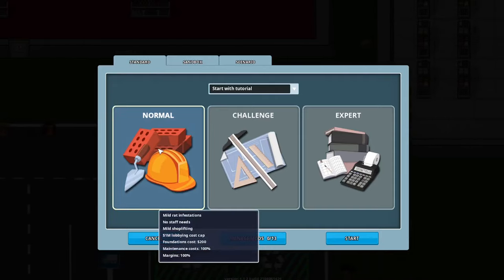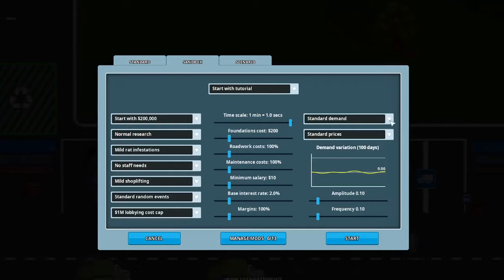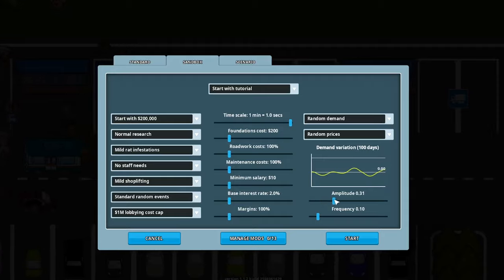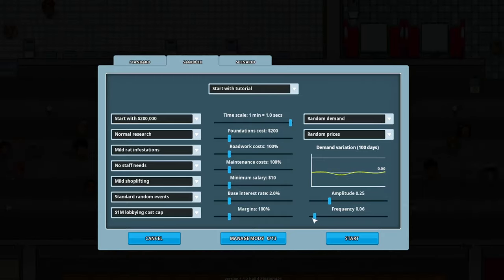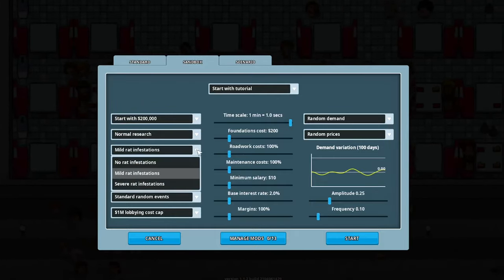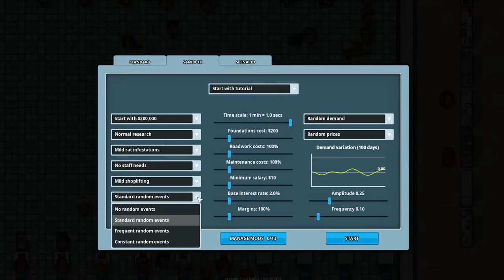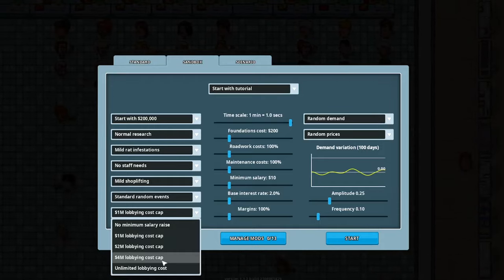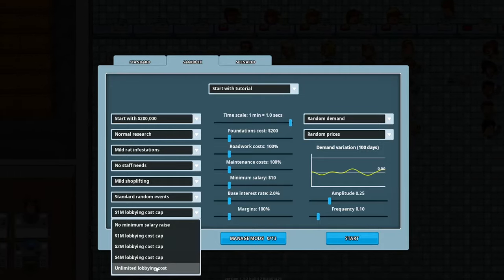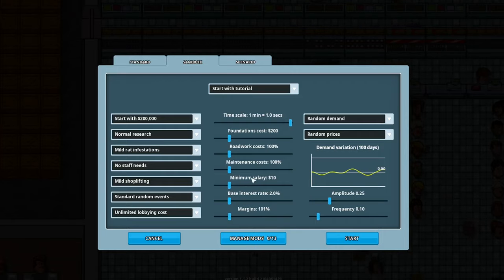I don't know if we go sandbox scenario - like old shoplifting. I don't know what the lobbying cost cap or maintenance costs margins are. I'll go standard demand, random demand, random prices, and have it change a little bit with frequency - not so frequent, like we don't want it looking like a heartbeat. Start with 200k, normal research, mild rat infestations, staff hunger and bladder needs.